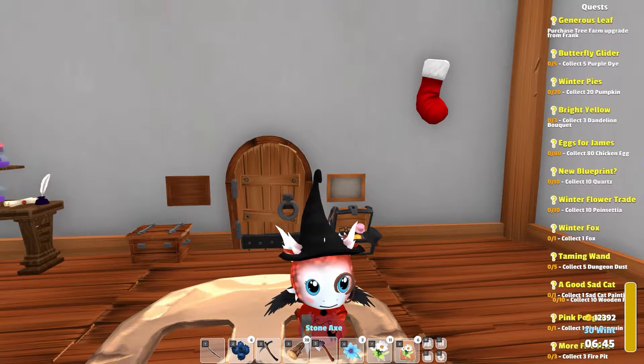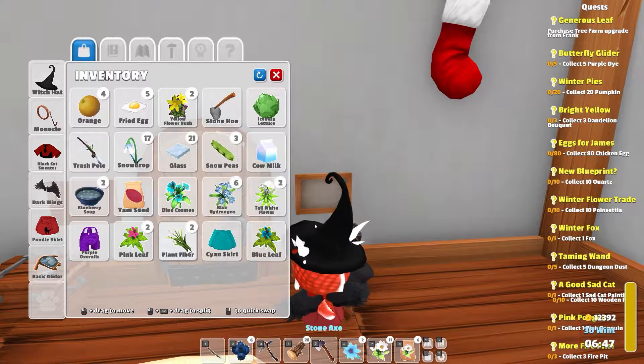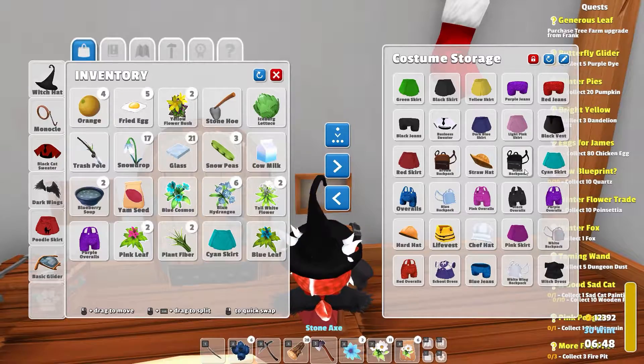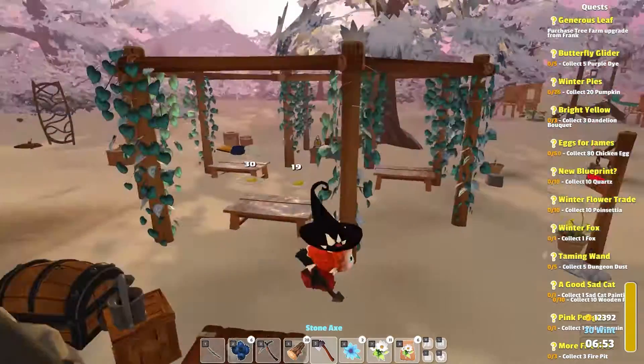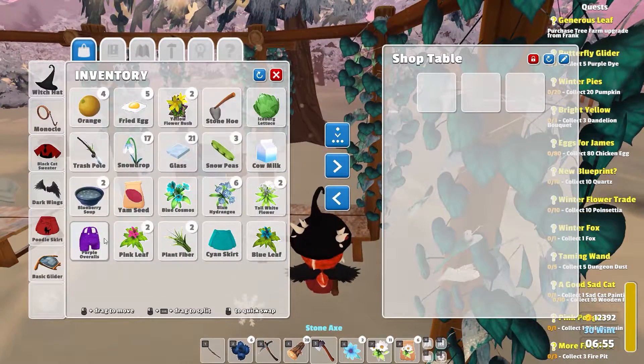Hello friends and fellow gardeners! We got a couple outfits last time - a cyan skirt and some purple overalls. Let's see if we have these things already. I've got purple overalls - check. And a cyan skirt - check. We're going to sell those then. I figured, why not? Let's see what these things go for. I really have no idea, so let's learn something.